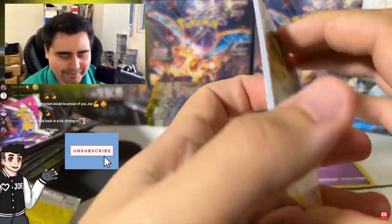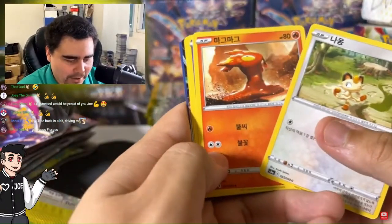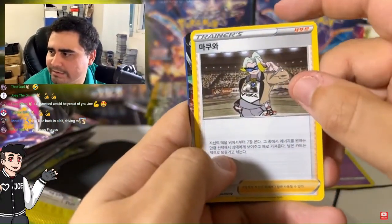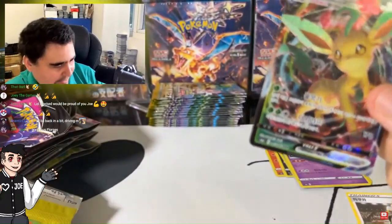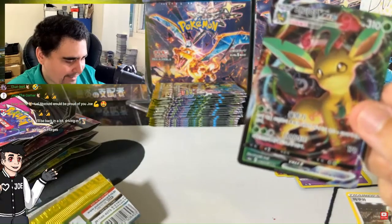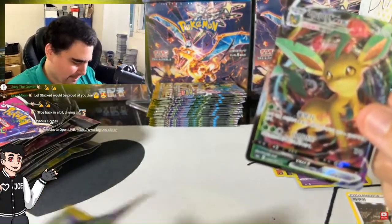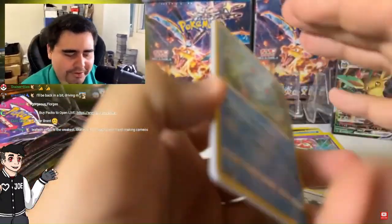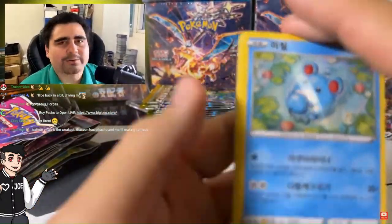All right, you can unsub now. We got the Meowth. We have a V-Max — it is the Leafeon! Yeah, we can't go through an Eevee Heroes opening without getting at least one Leafeon V-Max. Don't drink in the meantime while you're getting home — don't drink in that small span of time. All right, here we go.